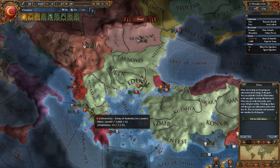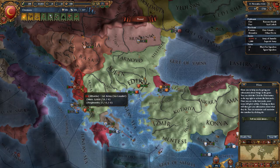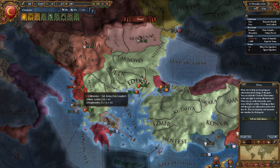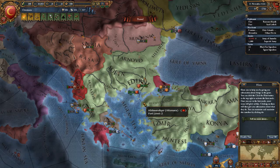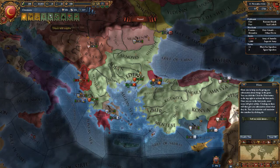So right here, Albania has 3,000 men in their regiments, and so on and so forth — it goes for the naval and stuff too. All right, let's go ahead and check this stuff out. We don't have any advisors. We're still off with decent money.